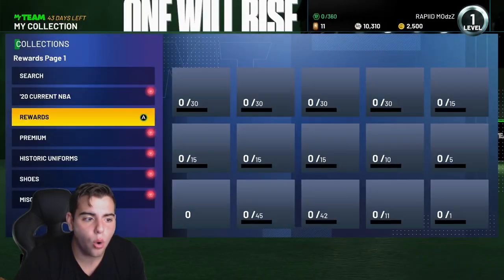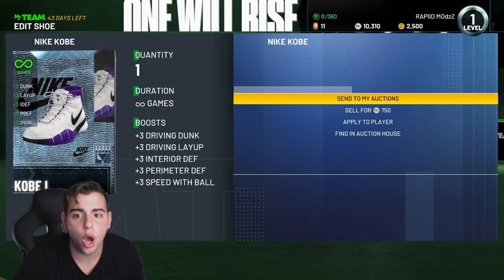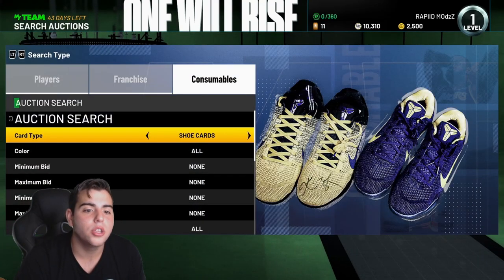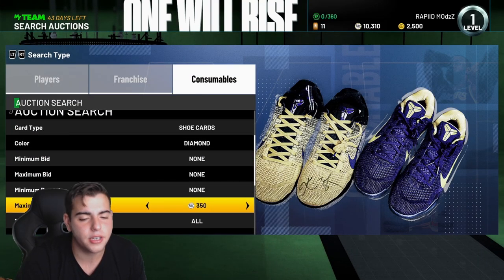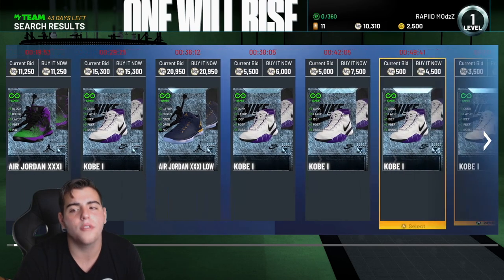You can find shoes in the auction house this year — I like it! Wait, can you always do that? I don't even remember. We just got a Kobe diamond shoe — oh my goodness!